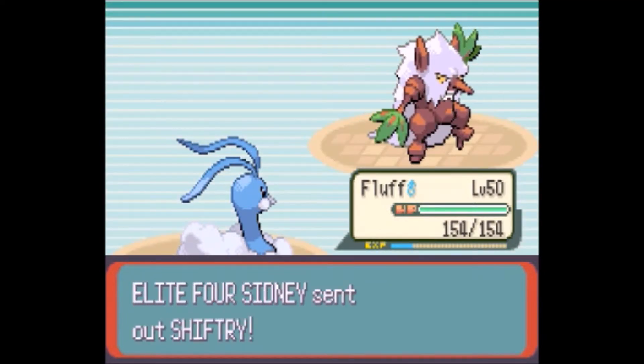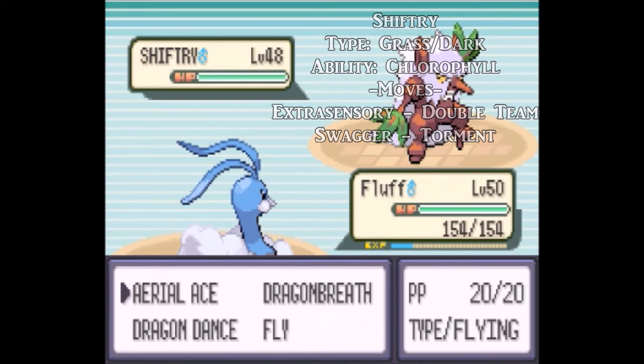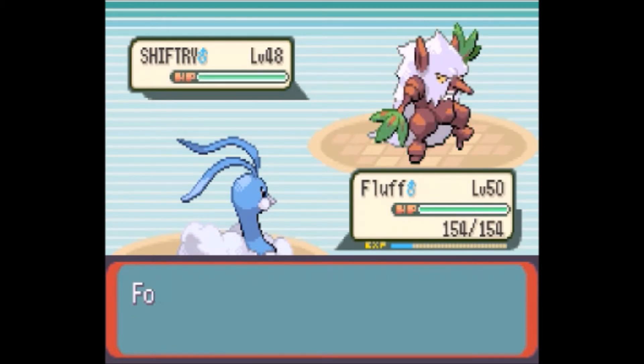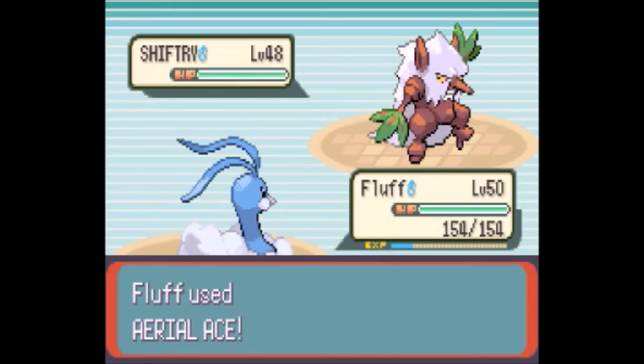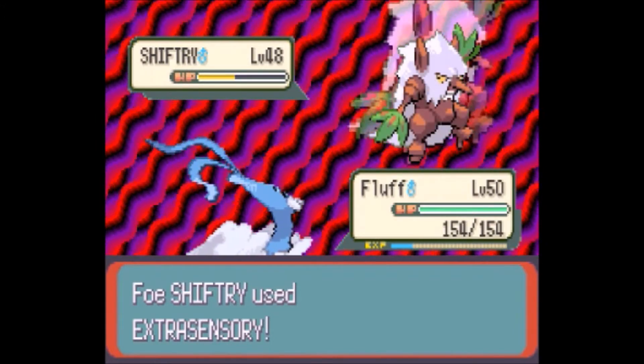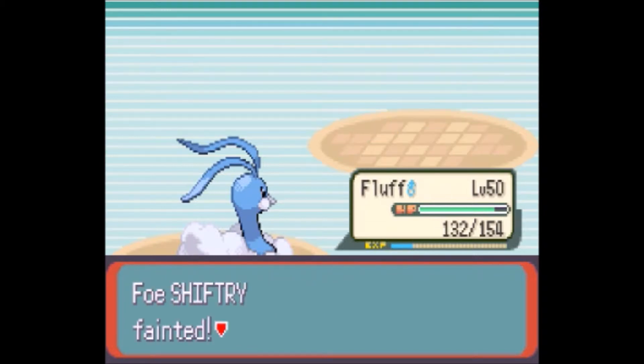Shiftry is a Grass-Dark type at level 48. Its ability is Chlorophyll, and its moves are Extrasensory, Double Team, Swagger, and Torment. I'll start with Aerial Ace because it knows Double Team and spams it constantly — but Aerial Ace never misses. It took half Shiftry's health. It used Extrasensory instead of Swagger, which did little damage to Fluff, so I'll take that any day over Swagger.